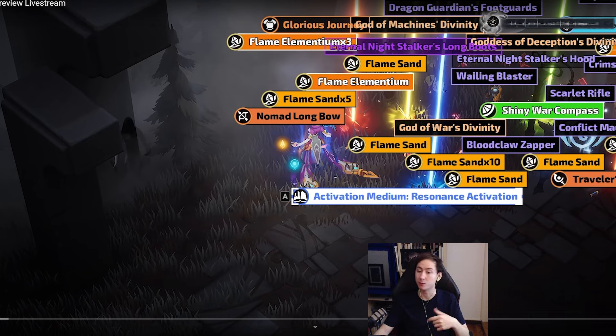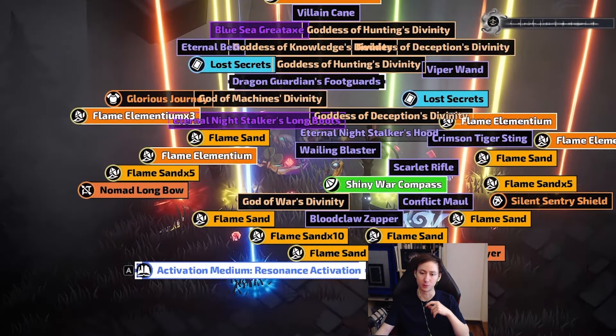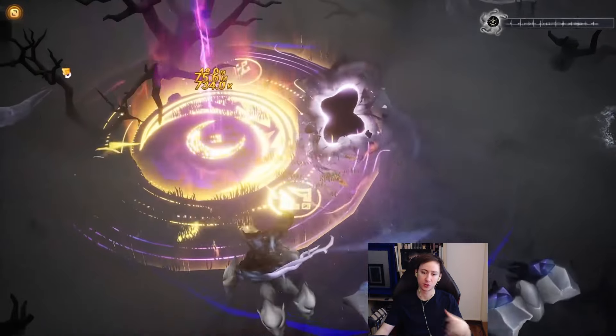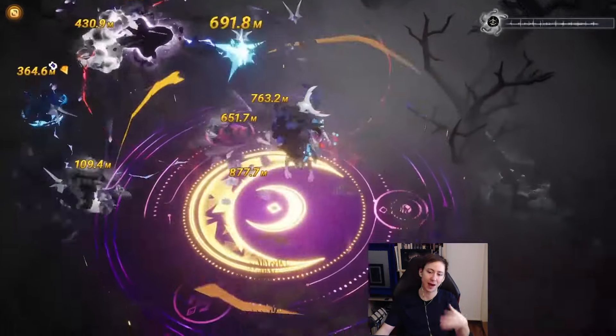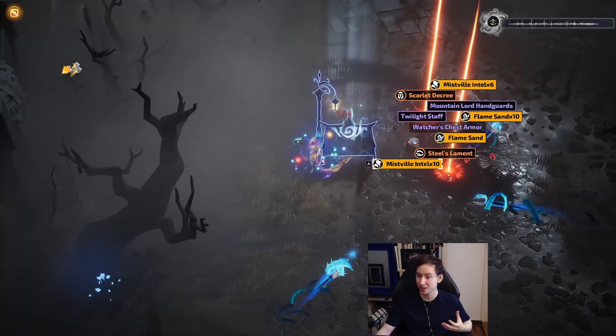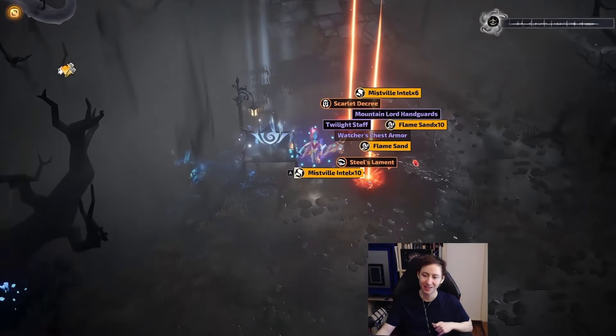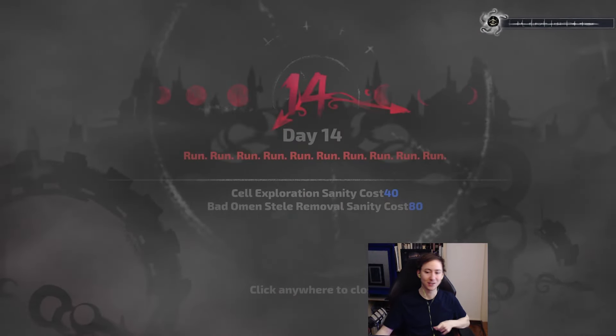Those chests also drop activation mediums, which are a new meta-style gem being added this season. These will replace all the old trigger-type gems like cast on crit and cast while channeling. What they do is completely change the way we build characters in Torchlight Infinite — you'll be able to trigger things in specific ways and add them to your skills to fundamentally modify how your character functions.